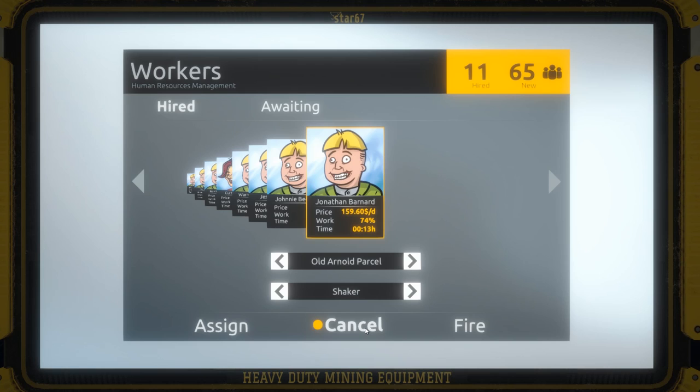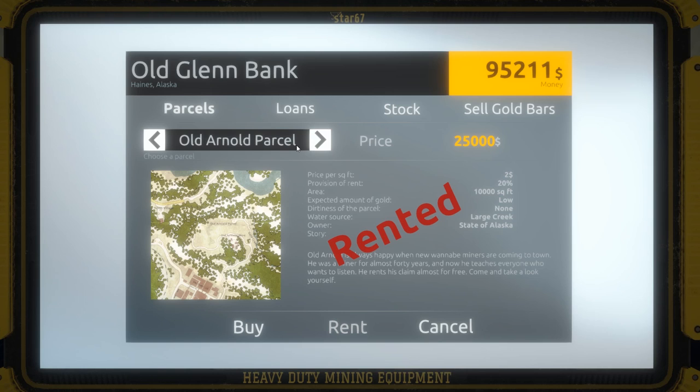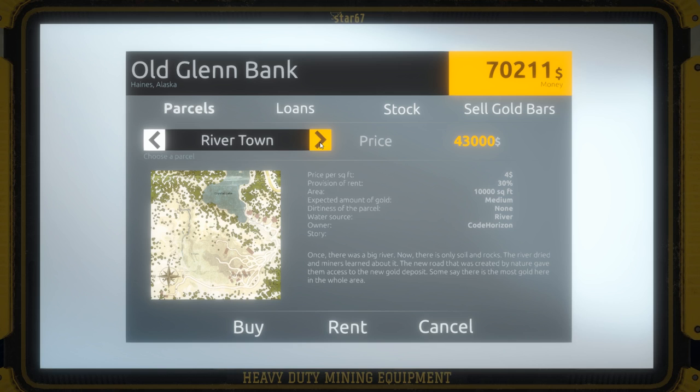All right, let's go to the bank. We've got Old Arnold Parcel — we're going to be moving out of here pretty soon, but I still want workers working here. I think if workers are working here I lose 20% of everything they bring in. I want to come back and work here without worrying, so we're just going to buy it right now. There we go, we now own it.